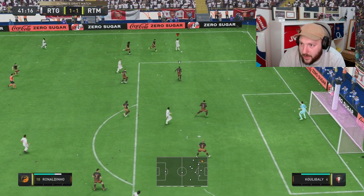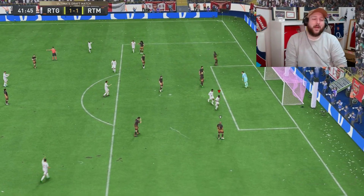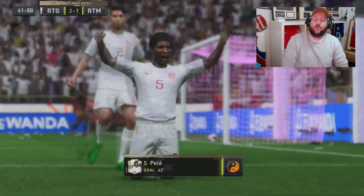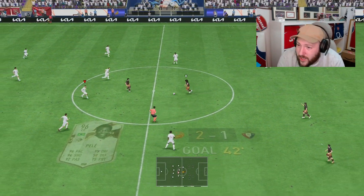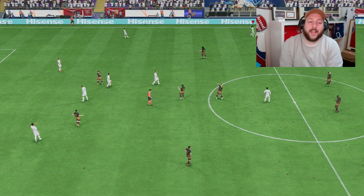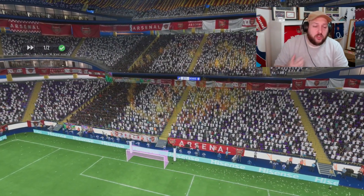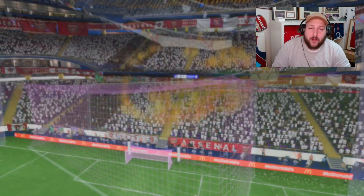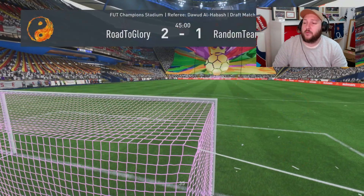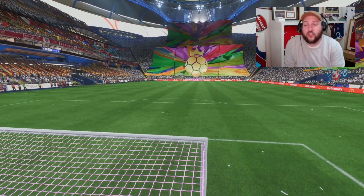Pass inside — again, an absolute unbelievable pass. That's two in a row. Using the skill move to open up the space and play the ball in with the left foot. It's the exact same goal — this is something he is like a cheat code at. Two assists from Ronaldinho at half-time, and you can see exactly how we're using him on that left-hand side. He got us two penalties with skill moves in the first game and now two assists with the exact same system. He is just so good at opening up space.